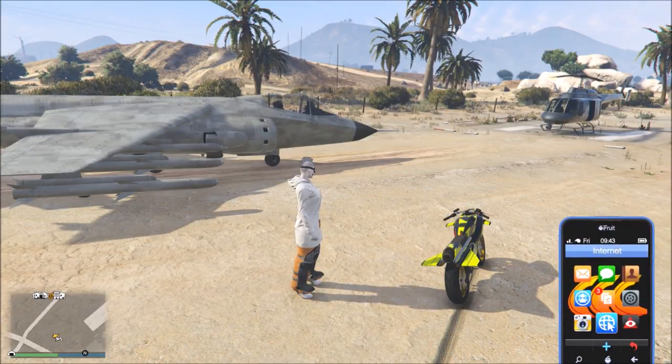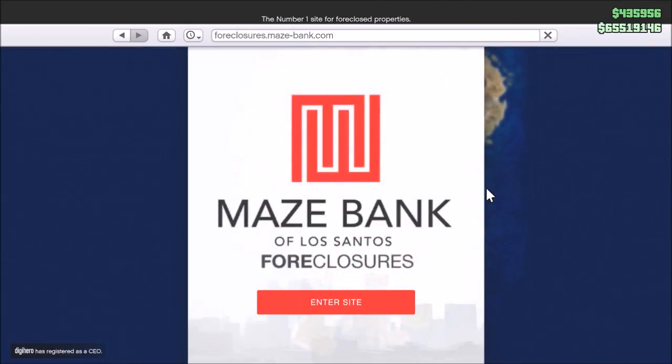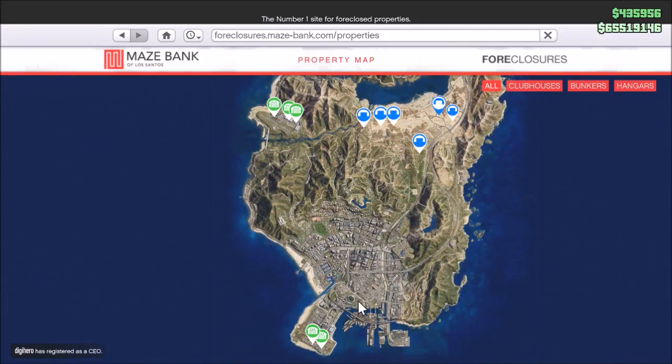What's up guys, Triple C here. Today the Smuggler's Run DLC was released, so we got all the hangars. I'll show you how to set your hangar up and how to get the business up and running. First of all, you go to your phone, go to Maze Bank Foreclosures, and you'll see five green dots popping up — those are the hangars you can buy.